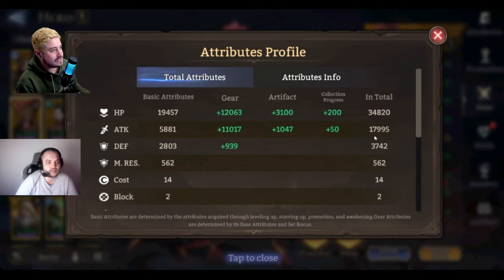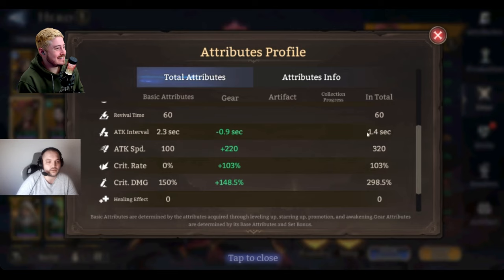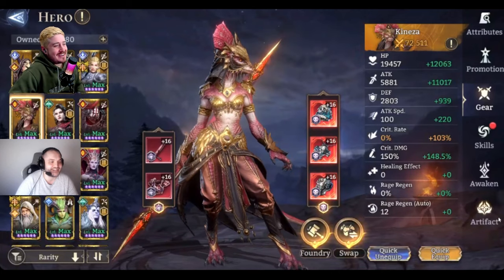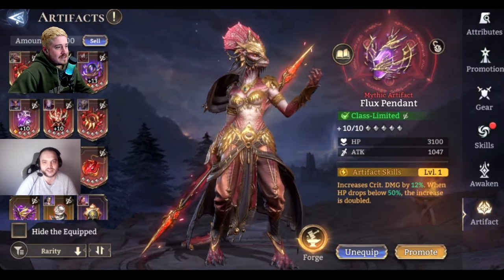Kaneza actually has the great gear here — it's just a Cursed set, you can farm it from stage 18 or wherever. Big shout out to Germain, a friend of Zucania's who lent us the account. Really nice gear. Attack interval is 1.24, and just under 18k attack — we can round up to 18k.